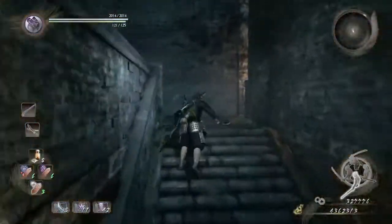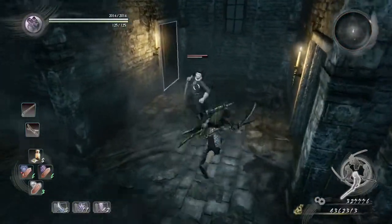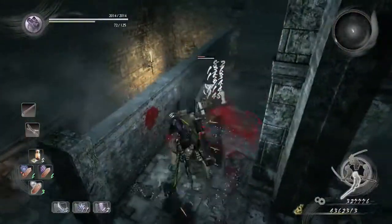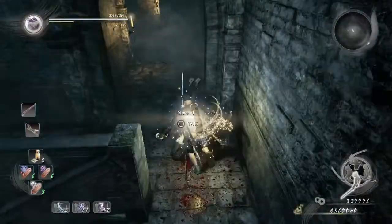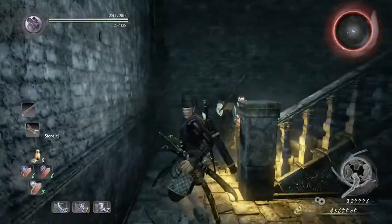Starting off, just opening the door. We're going to be finding a couple of enemies here. There's no real change or differences ever since the tutorial chapter — it's pretty much the same, except they have a higher defense than last time.